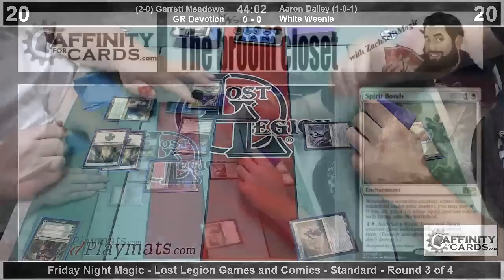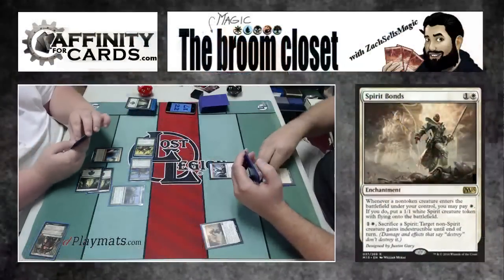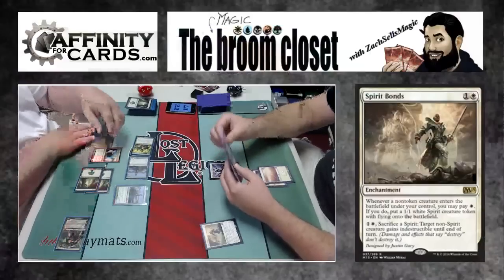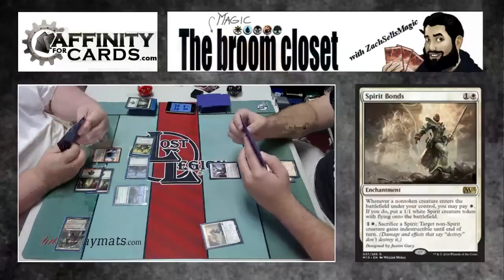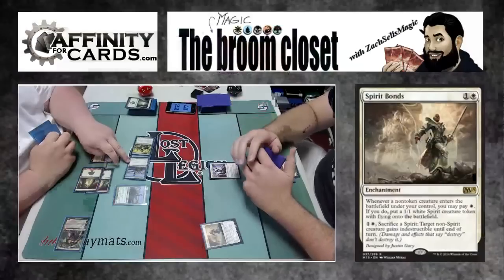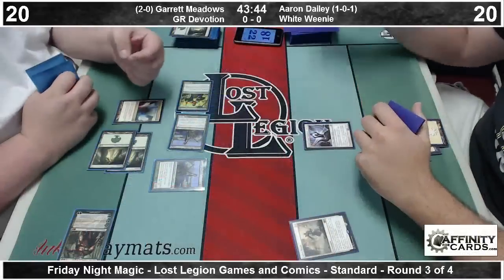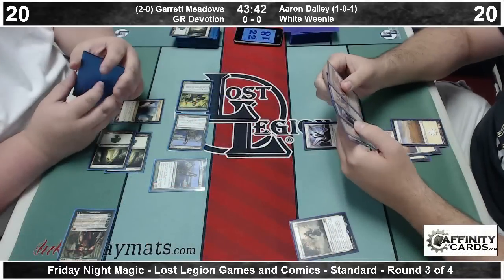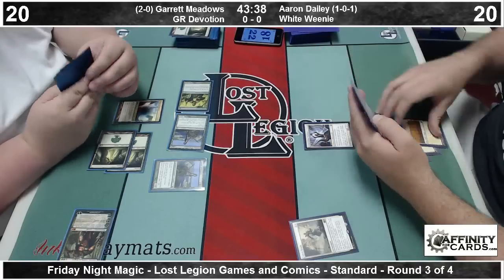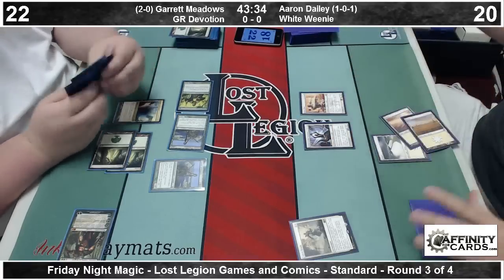Let's take a look at this as Garrett plays a Corser. Spirit Bonds reads: whenever a non-token creature enters the battlefield, you may pay White. If you do, make a 1/1. Sacrifice one of those 1/1s to make one of your creatures indestructible. Back to the action at hand — Garrett up to twenty-two off of a couple Corser triggers. He's got two Corsers and an Elvish Mystic, and here's a Mana Confluence.